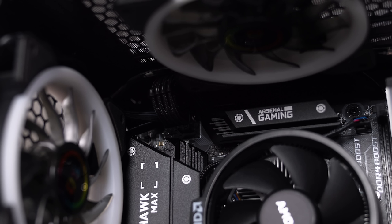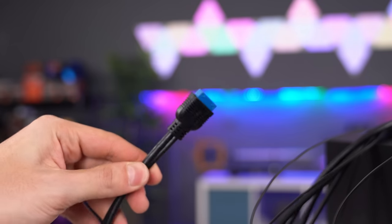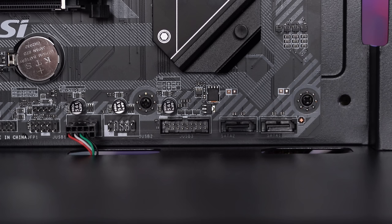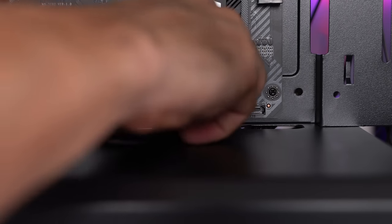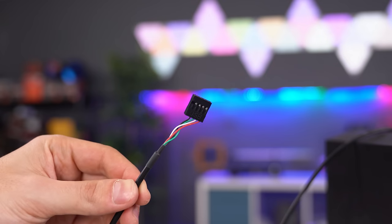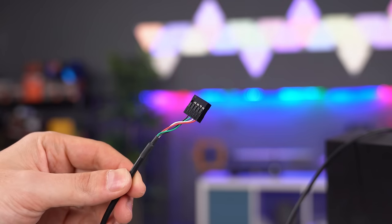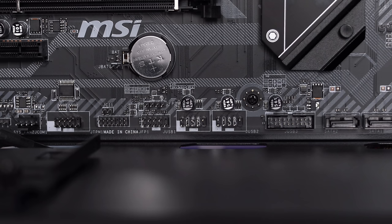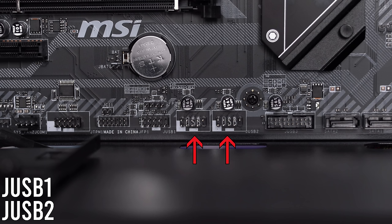If your case has a USB 3 port in the front panel, you should have a cable with a blue tip. This connects to the JUSB 3 header on your motherboard, which is always on the edge — either on the right side or way on the bottom. Be very careful when installing this cable so that you don't bend any of the pins. Next, let's install the cable that says USB so we can power the rest of the USB ports from the case. This plugs into any USB header on your motherboard labeled JUSB — if you have more than one, it's usually labeled JUSB1 or JUSB2.